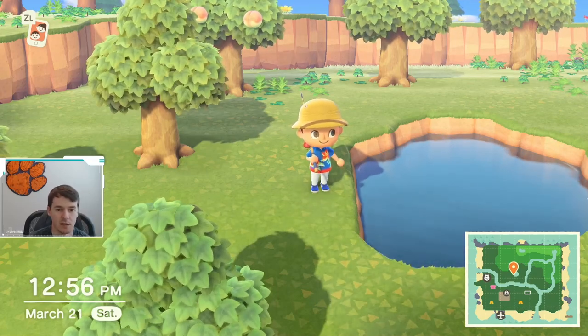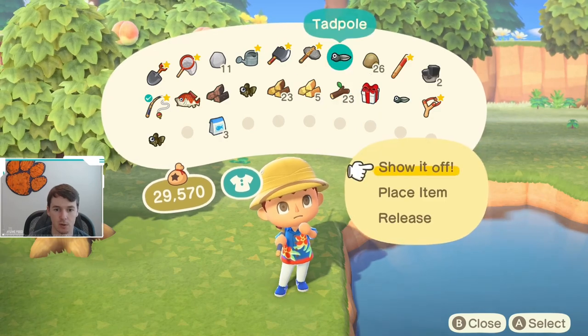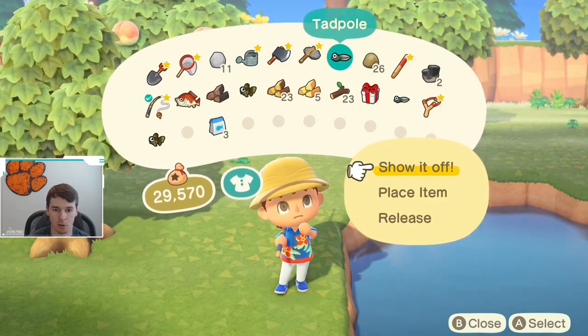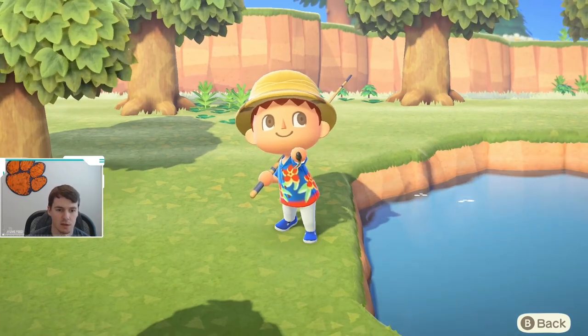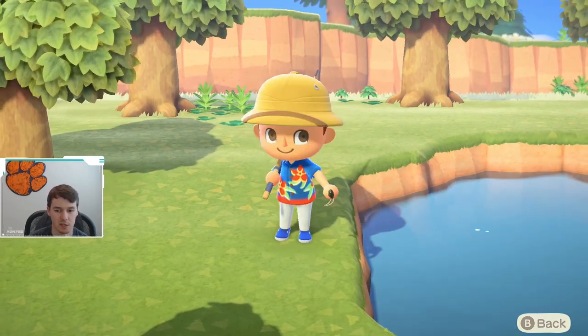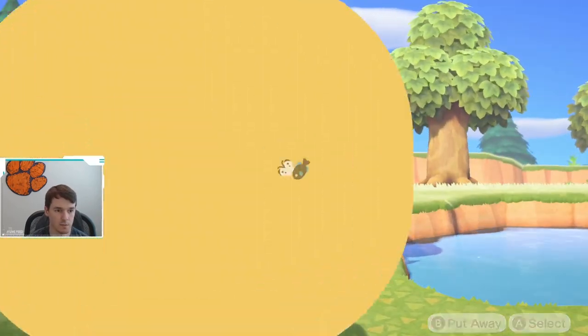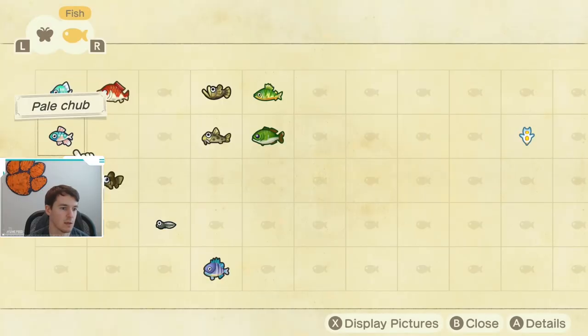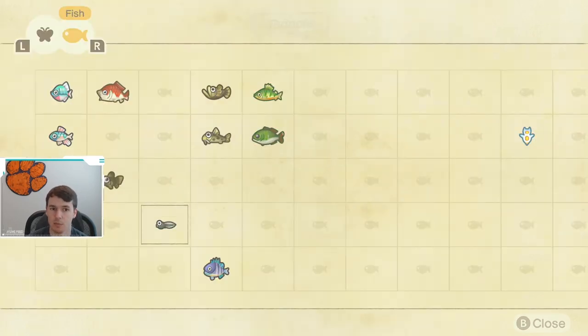Today we are gonna be talking about catching a tadpole in Animal Crossing New Horizons. The tadpole is just a little itty-bitty fish found in ponds. Looking at the Critterpedia, the tadpole is available March through July, so really spring and summer. You can catch them at any time of day, and you can catch them in ponds.